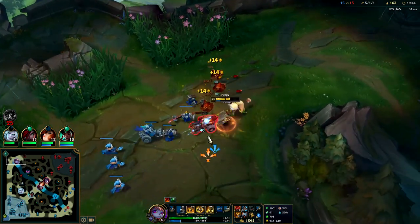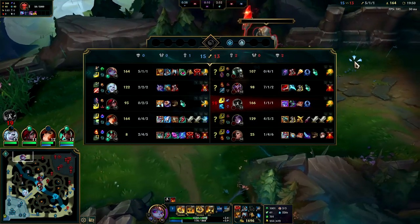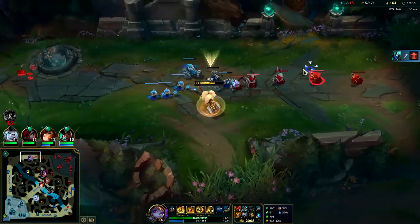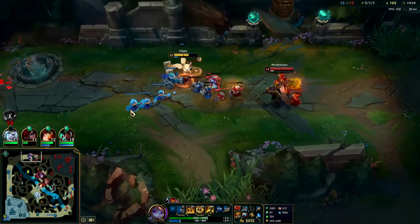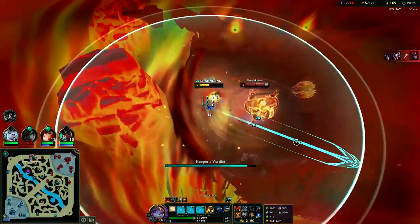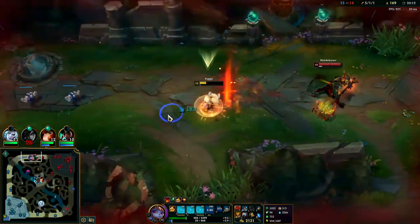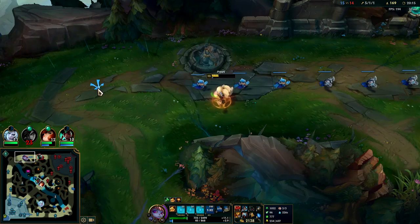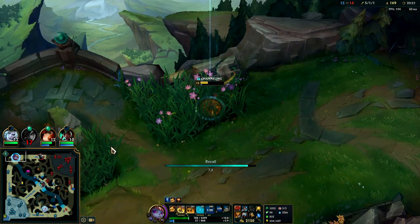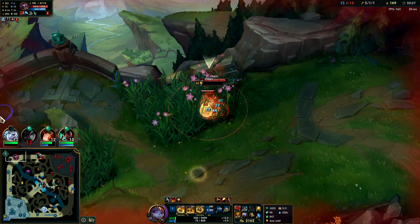We're in a really good spot right now. The only way we lose this game is if I start throwing and diving underneath turrets doing really bad dives. I don't think they have a great way of killing me. We also have a big MF — I was not a big fan of Lethality on MF, I think that item is extremely underwhelming on her. Like I said, it's really hard for Mordekaiser to kill Poppy — even if he R's you, you can W away and he's gotta walk all the way back to you.